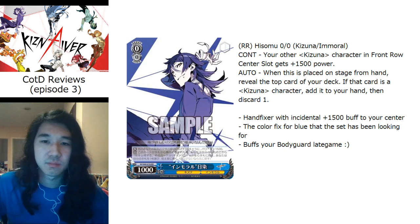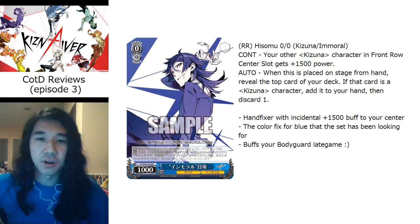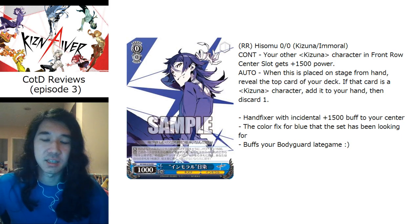This card is really great — another 1500 buff for your Tanga at level one, 1500 buff for your bodyguard at level three, and at any point he's just a hand fix. He puts in work at every stage of the game. You run this at four, and if you don't you're wrong. It's especially good because if you're running that bodyguard end game, level supports are pointless — you only need it in one slot.